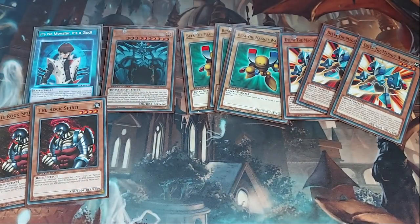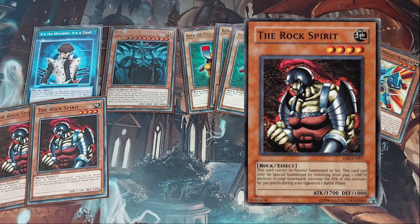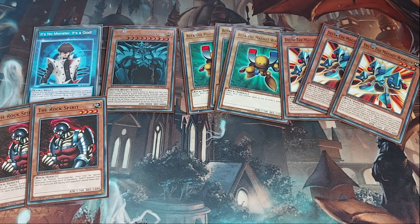I'm running two Rock Spirit, which kind of slid under the radar. It's a four-star monster with 1,700 attack; it can't be normal summoned, so it has to be special summoned by banishing an Earth monster from your graveyard — Beta or Delta work perfectly. Rock Spirit is a special summon in addition to a normal summon that turn, making it the potential third piece needed to tribute for Obelisk. It also gains 300 attack during your opponent's battle phase, going up to 2,000 attack, so it trades very well defensively.